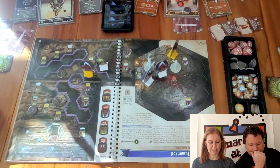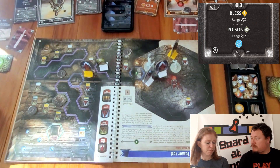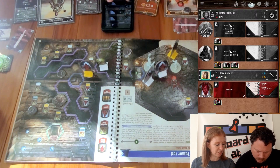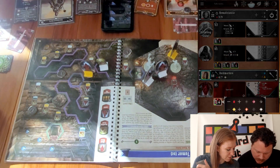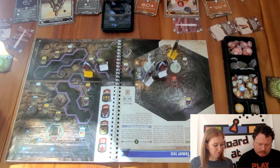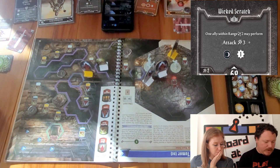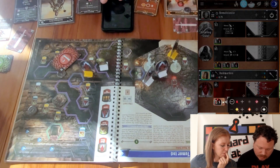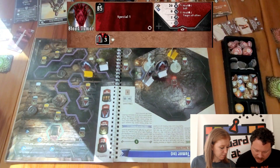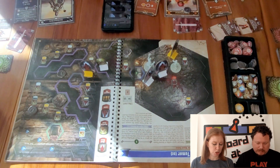The other zealot attacks Sarah for three, plus one for poison — four damage — which would kill her, so she burns another card from her discard. But zealot five was disarmed so she takes no damage from it. Sarah uses Master Influencer — bottom card — to bless me. Then the top of Wicked Scratch — she poisons the tumor and creates ice. One ally within range two may attack for three — I attack for three, hitting the tumor for three since it's poisoned. It now has three life left.